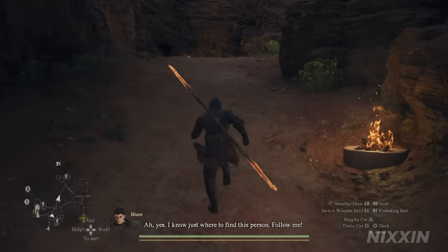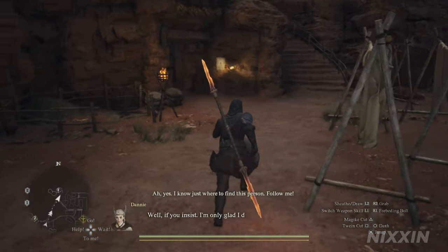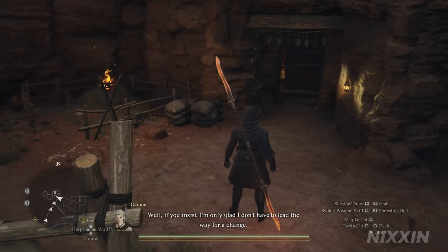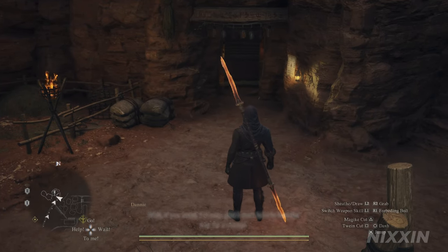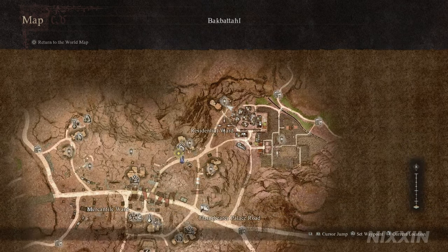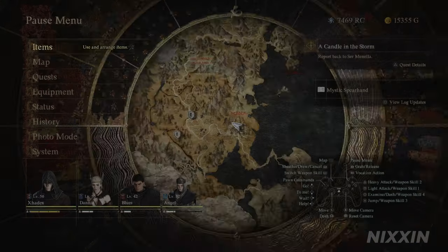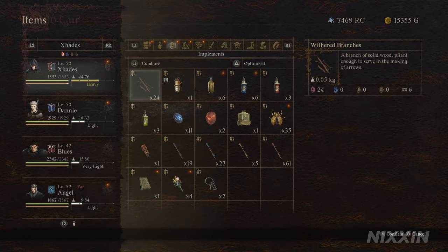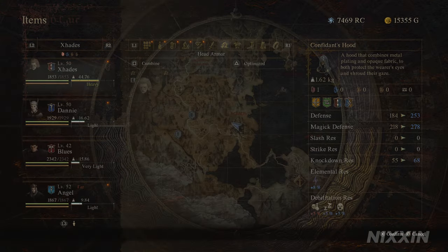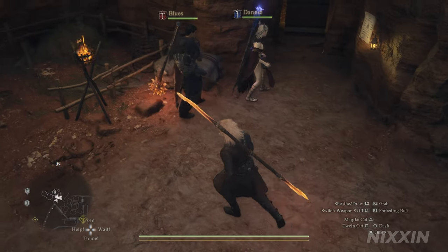Arriving at Battahl, we're heading north in the city to Higg's tavern stand. It's just here on the map. And this is when we should put on our mask.